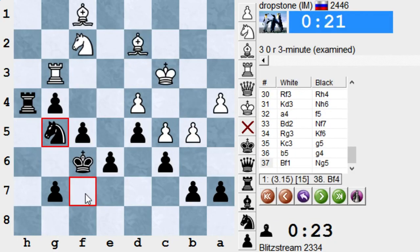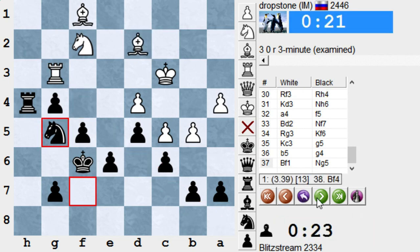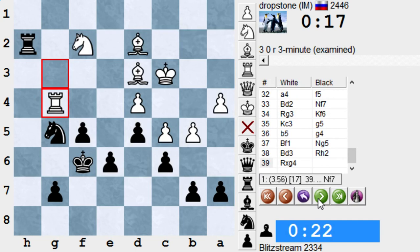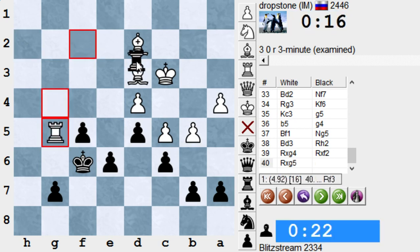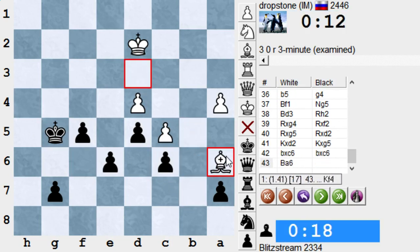I played knight f7 and pushed g4. I have this pawn structure — probably he has to play Bishop f4, which by the way is a combo move. I didn't see that while I offered it — it really blocked me on the dark squares and it's really hard to push my pawn further. He went Bishop d3, rook h2, rook g4 — a very beautiful tactic. If I take on f2, he takes on g5; if I take on g4, it takes back with a fork. I could take, take, and maybe take on d2 — but it takes, I take back, he takes on c6 and goes Bishop to a6, taking this pawn. Probably enough to win.